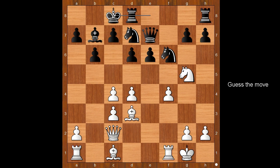White has a move that is asking to be played. Which move is asking to be played? Placing the rook on the semi-open file — rook to e1.